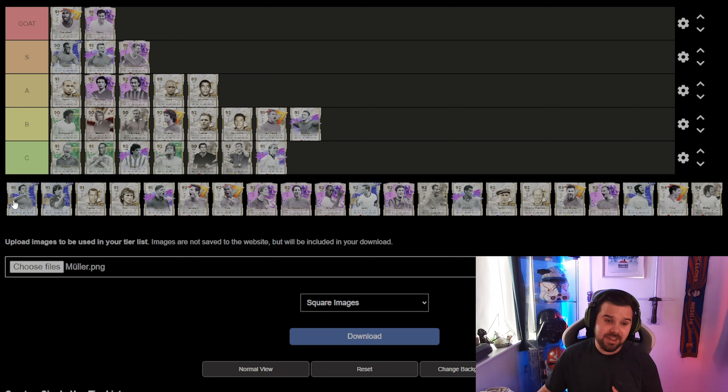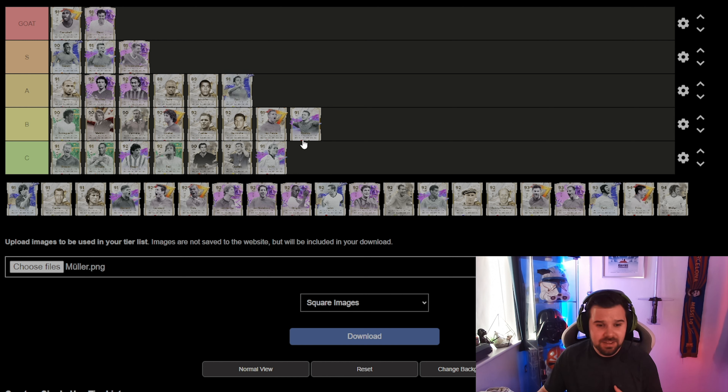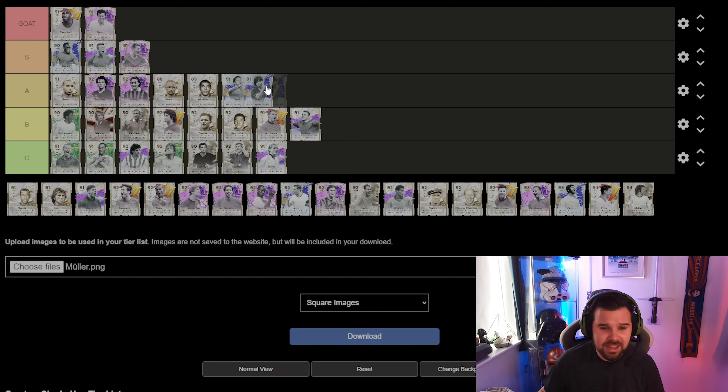Then we've got TOTY Xavi — going in the A category. He's got the long ball plus and everyone seems to be getting him in player picks at the moment. He is a quality quality center mid — his passing range is just phenomenal, one of the best passers on the game. He came out in December and he's still up there. And another A class for me is TOTY Zola — reviewed this card, absolutely fantastic. The finesse shot plus — he scores bangers.